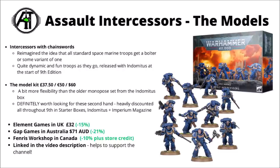Maybe not too awful for the amount of plastic and points you get on the table, at least compared with a lot of Games Workshop's other offerings, though you might well be able to find these cheaper in the wild. They were discounted quite a lot during 9th edition in the Indomitus set and then the starter sets, and also in the Imperium magazine. On eBay you might find some of the monopose sprues going for quite a lot less. Element Games in the UK, Gap Games in Australia, and Fenris Workshop in Canada all have them at a discount — all linked in the video description.